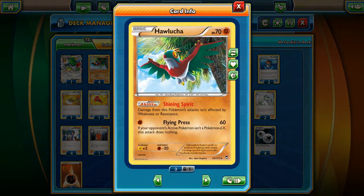For support, you should play Hawlucha because it does almost the same thing as Donfin, but just doesn't retreat to bench. With one energy, it will hit your opponent's EX Pokémon for 60.